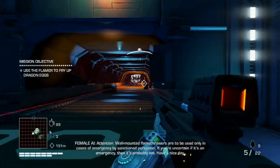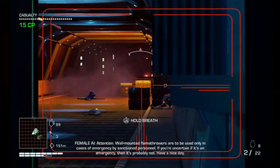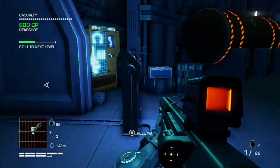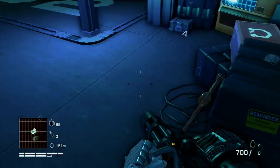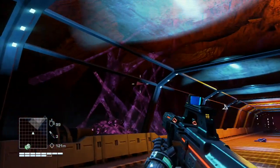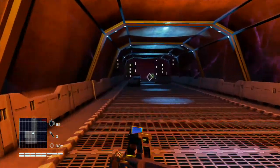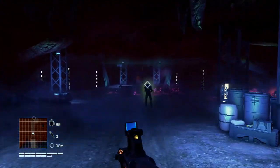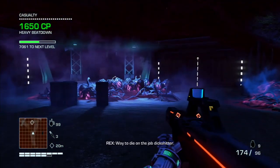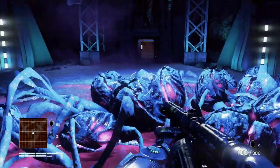Time to break some eggs. Wall-mounted flamethrowers are to be used only in cases of emergency by sanctioned personnel. If you're uncertain if it's an emergency, then it's probably not. Have a nice day. So you've destroyed all the dragon hats - brain cages. Now you're gonna destroy some eggs. We're gonna use the flamethrower. I think you can use explosives as well, but you'd need more explosives than you can reliably carry. So the flamethrower is just a better option.